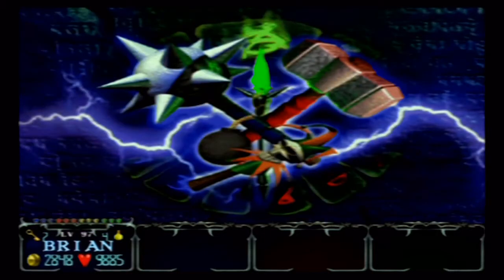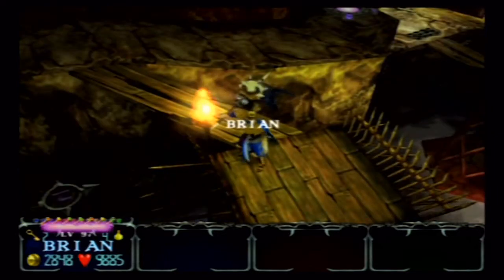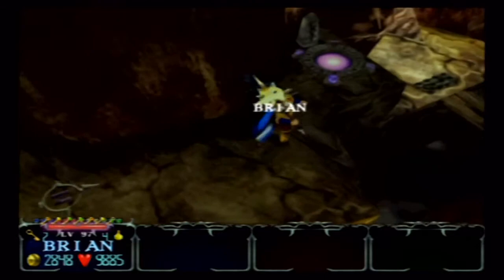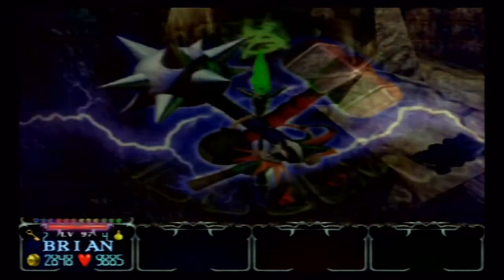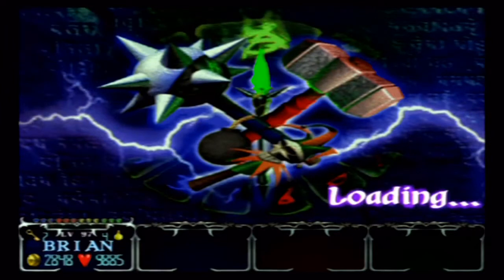Alright, we've officially unlocked all the secret characters — congratulations on that. I'm happy, you're happy, everyone's happy. So now all we have left to do is get one more runestone and that's it for the collectibles. I'm going to get out of here and we can go do the Evil Within or something.